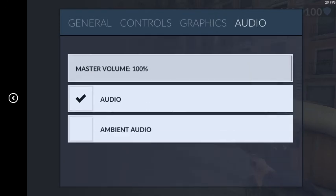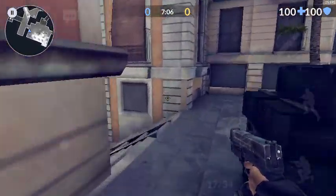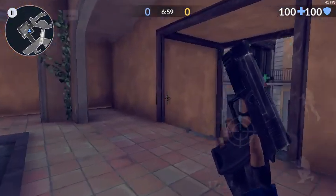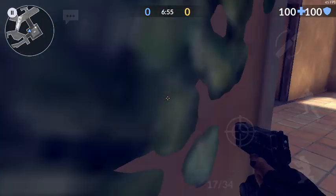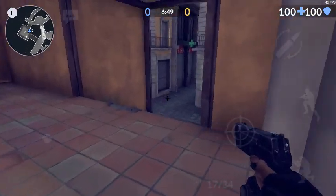For audio, ambient audio — with it on, you can hear the map sounds like rain. With it off, all you hear is footsteps and gunshots. I think everybody has ambient audio disabled, because if you're trying to hear enemy footsteps and you hear rain instead, you won't be able to hear them as well.